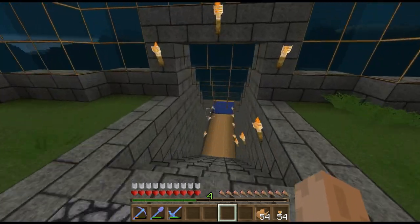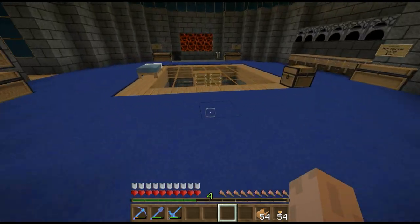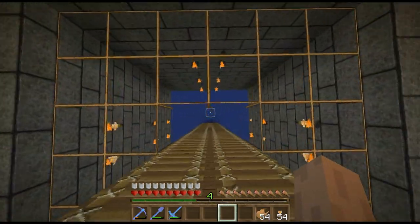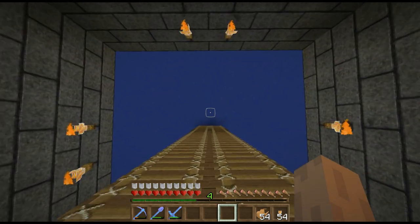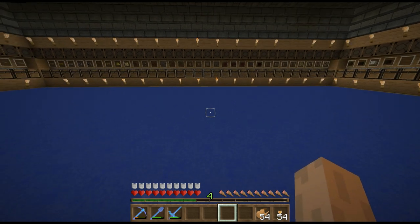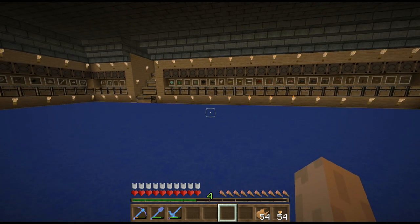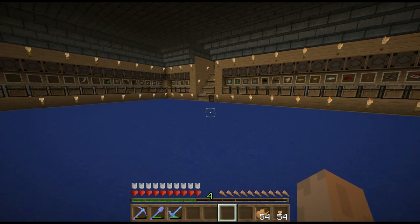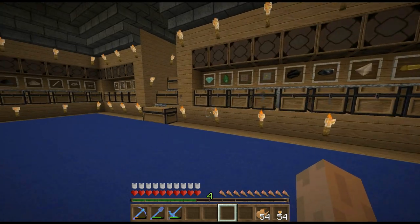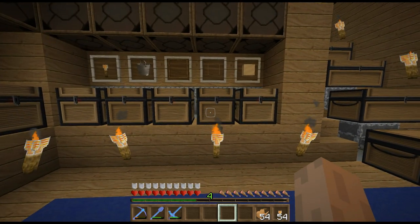I'm still getting used to this speed. Let's grab some glass because I want to mark out where I want to build this underwater dock. It's going to be like a miniature dome, a little baby dome, with one side cut out where the boats launch out — they're going to be like submarines. At the top we're going to have hidden pistons to open up the floor and let the boat flow down. I've got a rough idea; I did some testing in my test world.